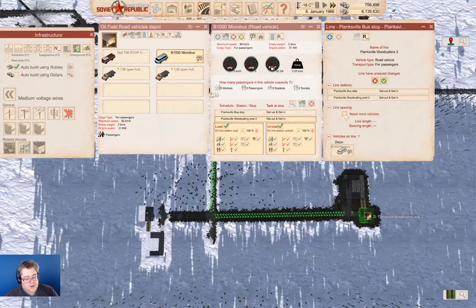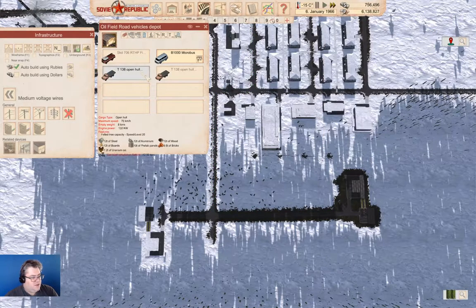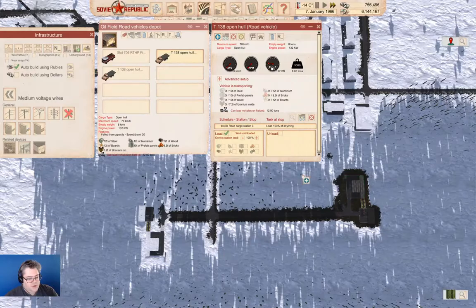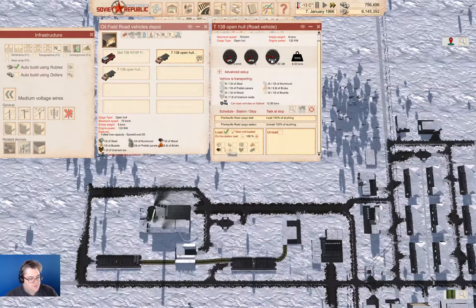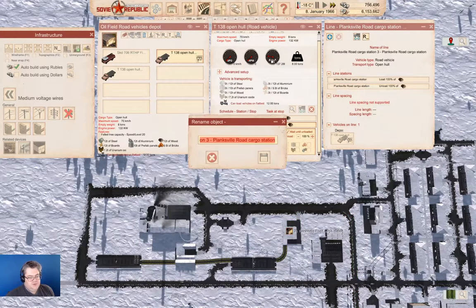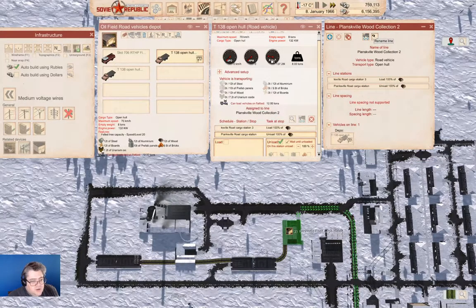We'll just toggle that on in case we add another thing there. Close that. Start that. Now we're going to go here to here. We're going to wait until loaded here with wood, and wait until unloaded here with wood. We'll call this Planksville Wood Collection 2. Save the changes, do this, and then we can launch those.